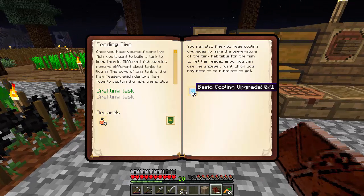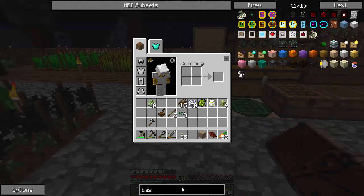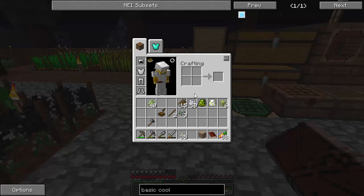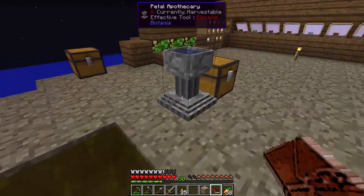Crafting task — now make a basic cooling upgrade. I have not done mariculture ever, so this is all new. Snow, snow, iron. Okay — stuck again. That's fine, we're going to be rolling in iron fairly soon.